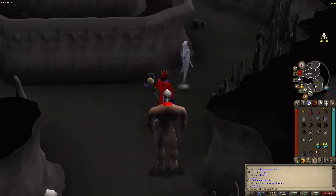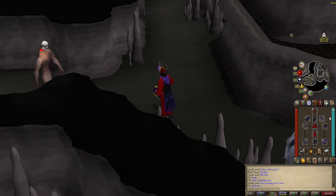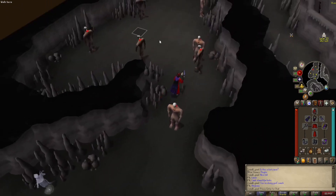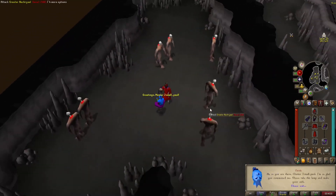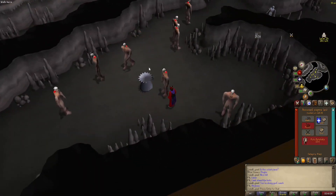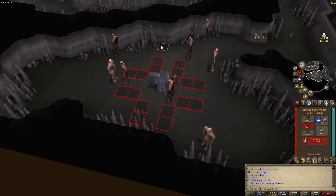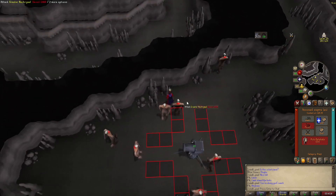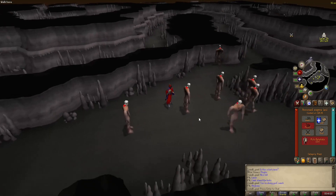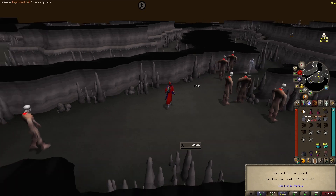Same risk as Abyssal Demons — about 1.3 mil. Same magic setup. You set up your cannon in the middle, make sure you have Ice Barrage ready to go, and then run to the wall and just bounce between the corners, barraging the crap out of them. Burst is also fine. Incredible task — always get tons of hard clues and Laren's Keys. Also lamps Agility XP, doesn't matter.